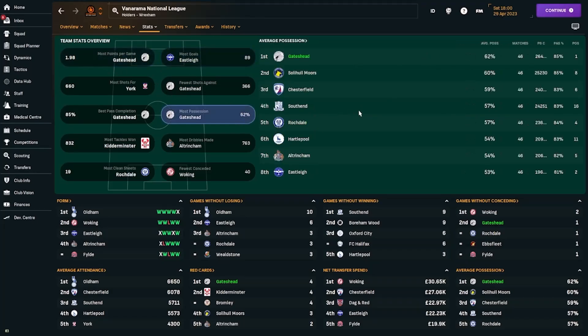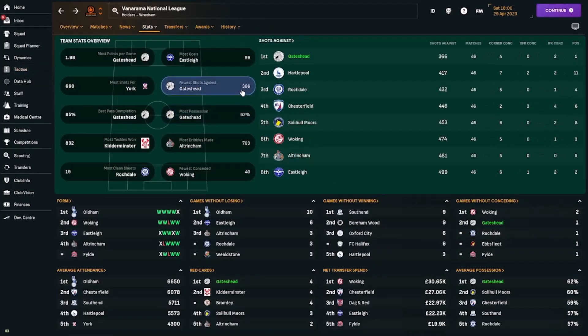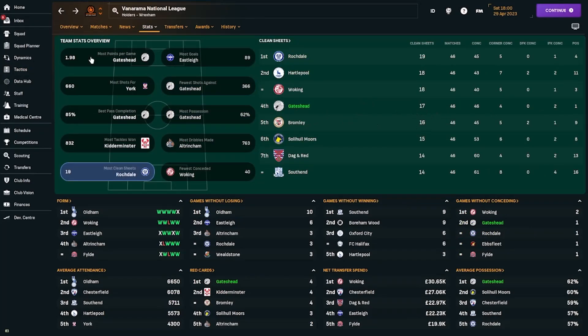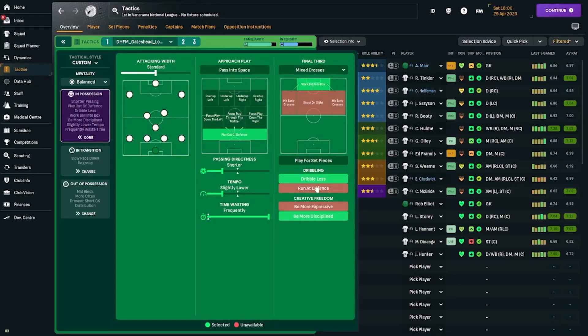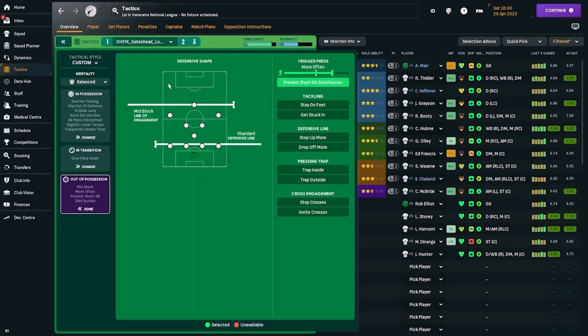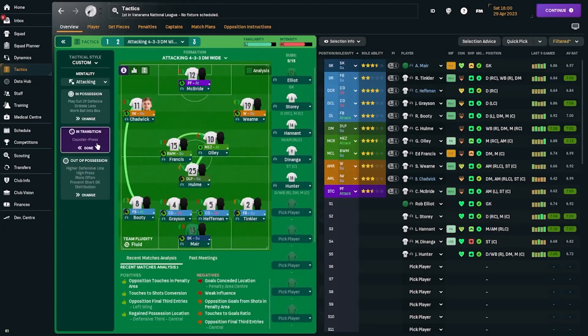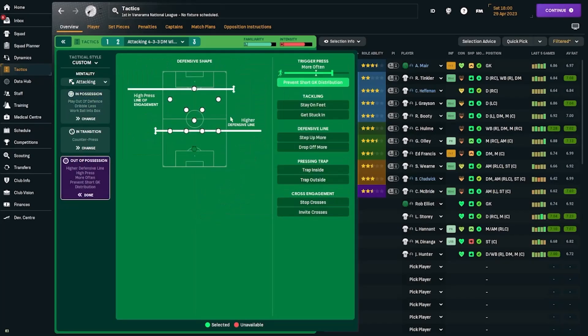Matt Warburton scored 30 goals in the league — I think I actually need to sign him. Team stats-wise: Eastleigh scored the most goals with 89, we scored 79 but had the most points at 1.98 per game. We had the most possession at 62% — it dropped slightly from 63% when we switched to the more attacking system. We had the fewest shots against at 366 and finished fourth in clean sheets with 17. The balance system has shorter passing, low tempo, and frequent time-wasting, with walk-the-ball-into-the-box and slowing the pace down in transition. Out of possession we play a mid-block with a more-often trigger press. The attacking version keeps the counter-press and plays out of defense, works the ball into the box, dribbles less, but with a high press, high defensive line, and preventing short goalkeeper distribution to force opposition mistakes.